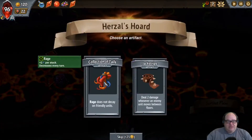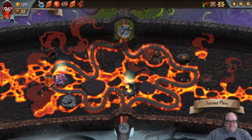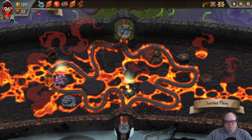Let's take a look at what artifact we get. Rage does not decay on friendly units — this is very nice. Normally Rage goes down by one every turn, reducing the damage; this effectively makes Rage a permanent buff through the battle. The other option deals two damage whenever an enemy unit moves between floors — great for stripping out scores of little guys, but this late in the game the smallest guys are like three health, so it doesn't kill them automatically, and we've got a sweeper that will do more than this on its own. So I'm leaning toward Collection of Tails. We'll take that.